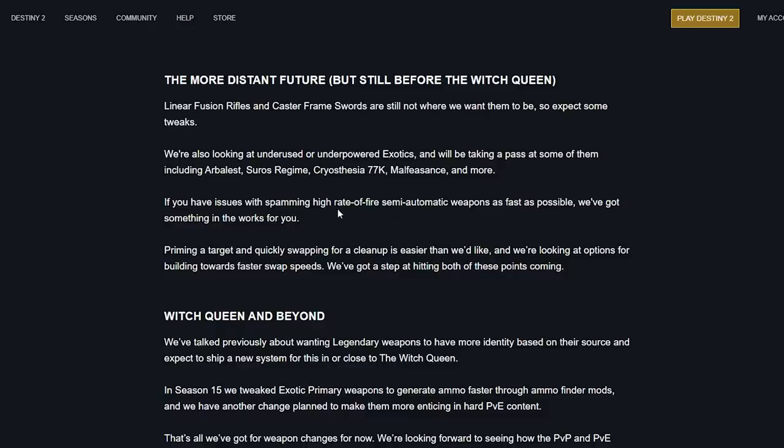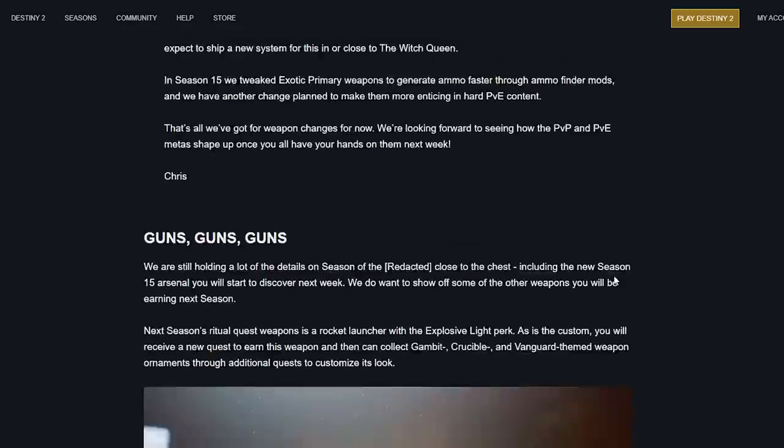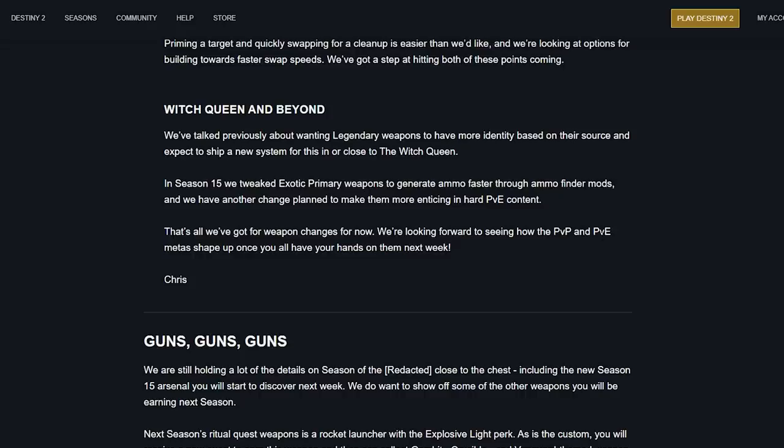There's something in the works for rapidly priming a target and quickly swapping for cleanup — looking at options for building towards faster swap speeds. Looking ahead to the Witch Queen and beyond, they've talked about wanting legendary weapons to have more of an identity based on their source, and expect to ship a new system for this in or close to the Witch Queen — possibly like gambit or crucible weapons having their own style.